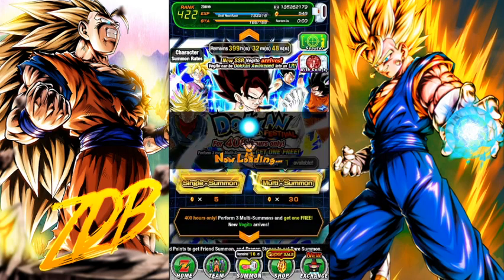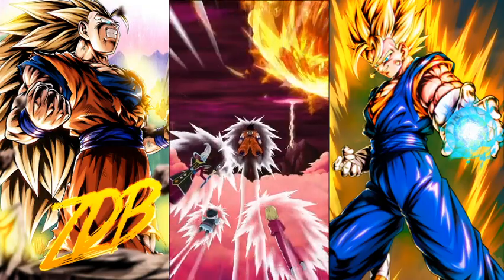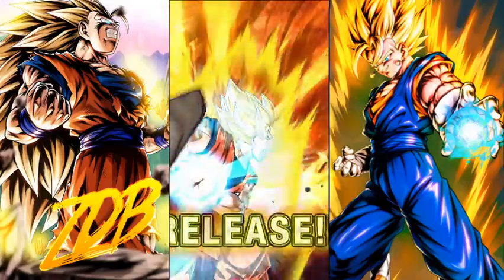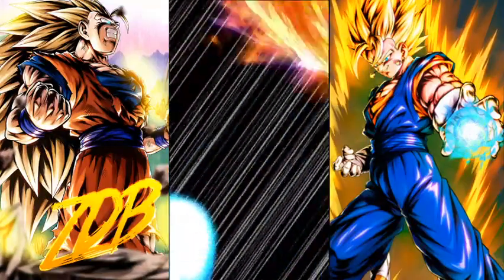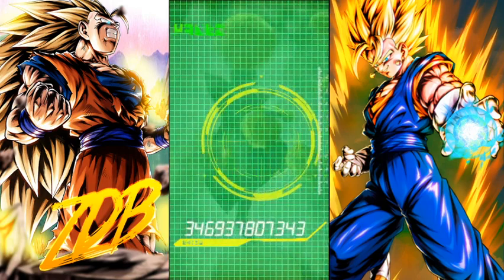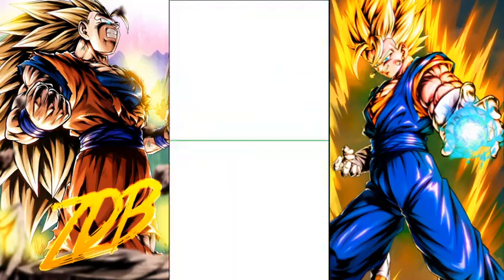So on Vegito's banner, I need LR Gohan — I don't have him. Obviously we want Vegito himself. I don't have dupes of the LR Int one, so he would also be good. And other than that, I don't have anyone rainbowed on this banner. Getting Zeno, Goku Black, and Whis would be great. Never gotten those before, even on JP.